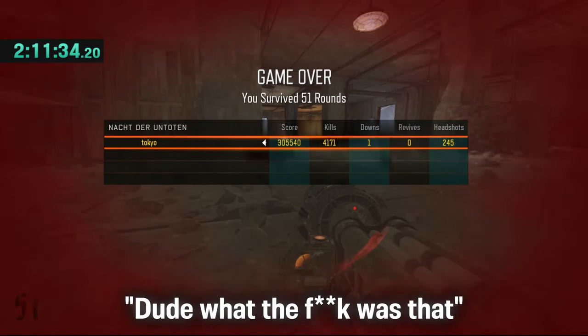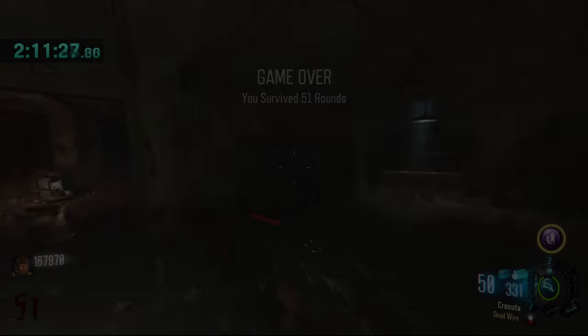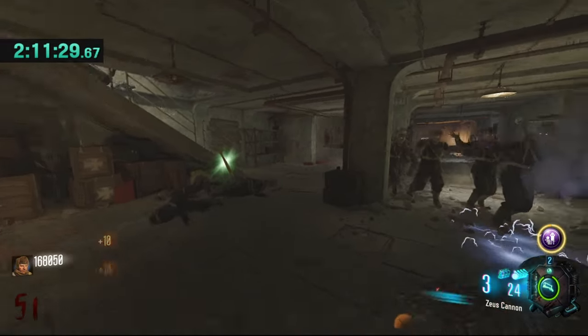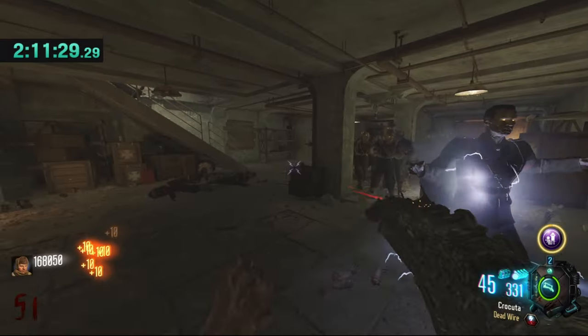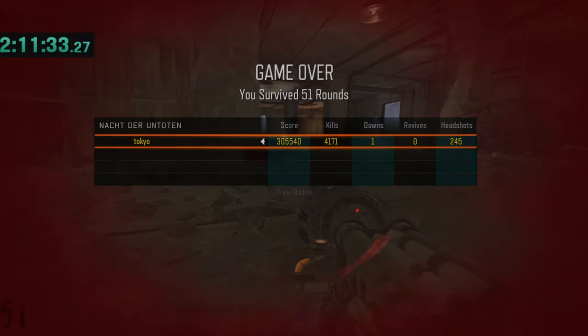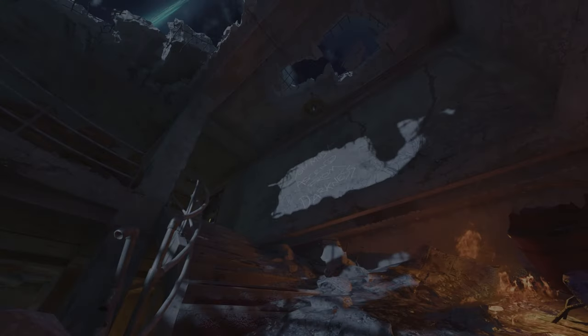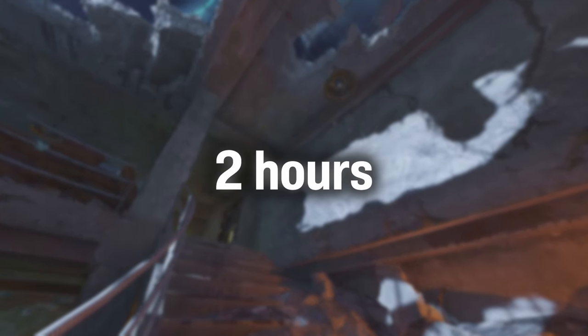I was playing well and had finally started to get a good rhythm of the high round strategy, but on round 51 disaster struck. By trying to avoid shooting my Thunder Gun to save ammo, I tried to just barely squeeze past a group of zombies — but I just didn't make it due to missing my slide, costing me my entire game. At this point I was starting to feel the heat, having spent over two hours on one single game only to lose it all over one minor mistake.